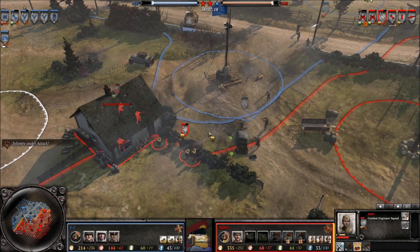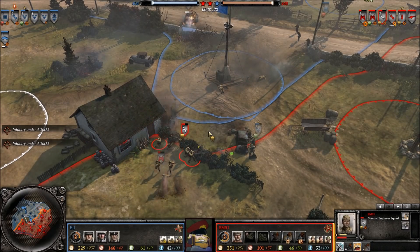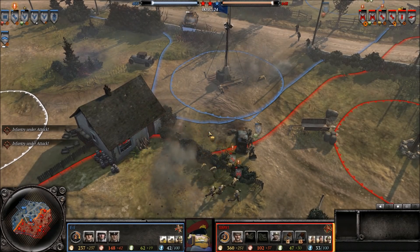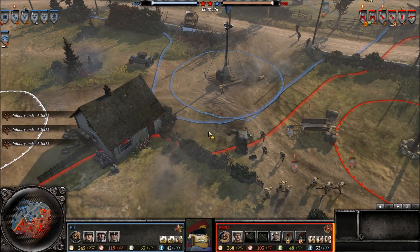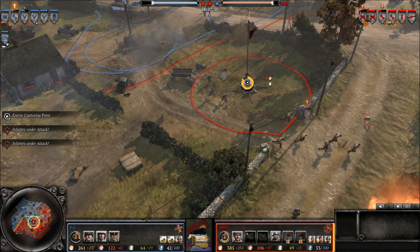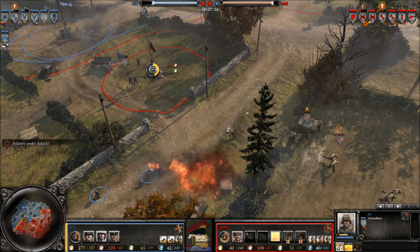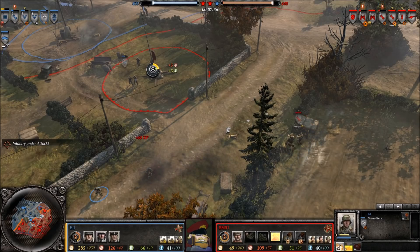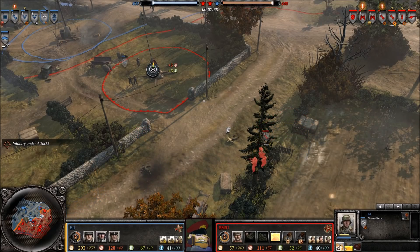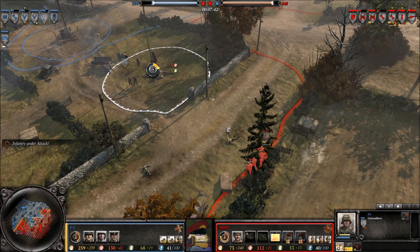Moving on to Oberkommando West — similar to the British, it's basically heavy basic infantry, a lot of Volksgrenadiers, maybe some Sturmpioneers, and also better commander usage. I think that boils down to Volksgrenadiers being a tad too good, and they definitely need to be toned down as well. The Volksgrenadiers have for too long been a bit too meta-warping, and they really just need to be toned down a bit.